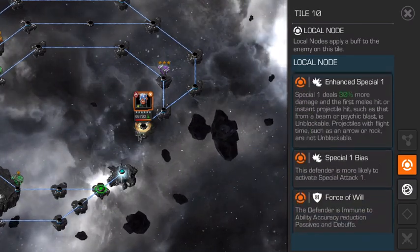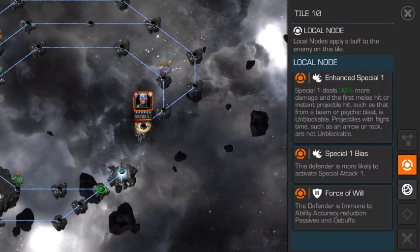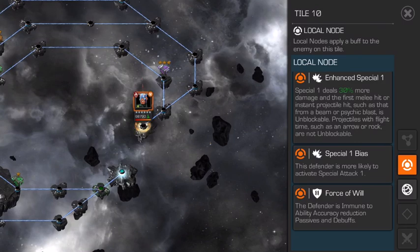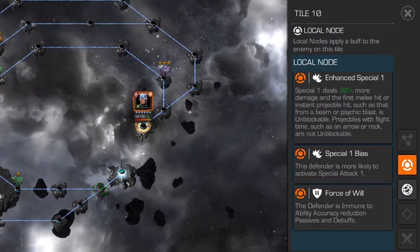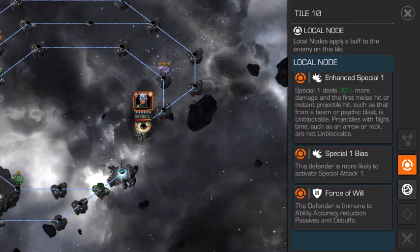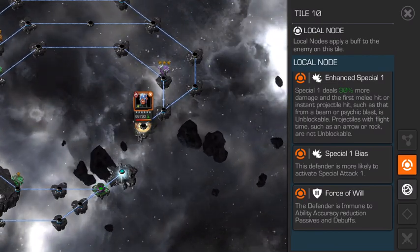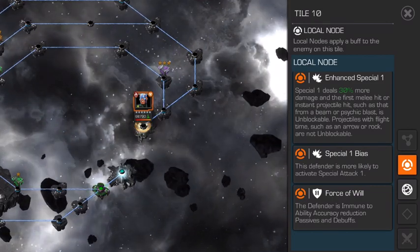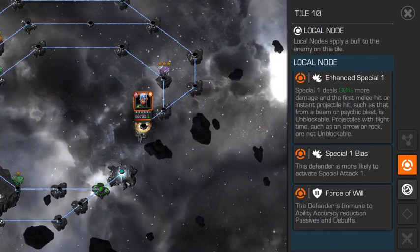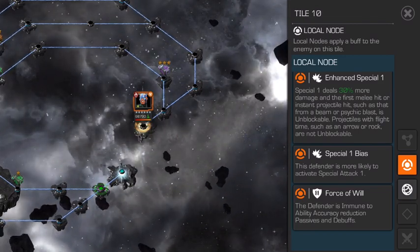He's also got increased power gain, enhanced SP1, and SP1 bias, so he'll cycle through SP1s. There is a trick to playing this guy - you can watch my variant one-shot video where I take him on with Havok and break down my strategy. Basically, you want to evade his SP1 as much as possible and don't push him to his SP2. He is stun immune, so bear in mind that if he comes at you, you're not going to be able to parry him. You need someone who has a non-contact attack.